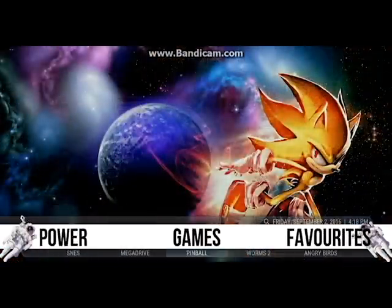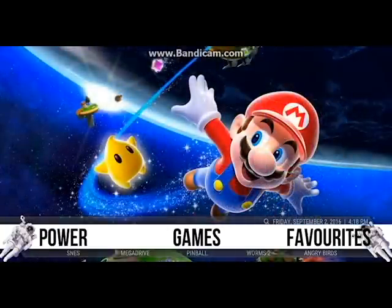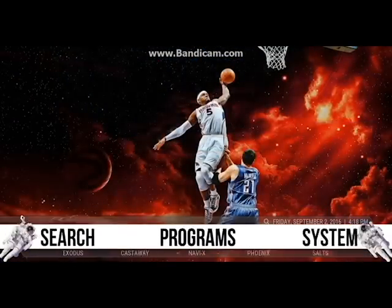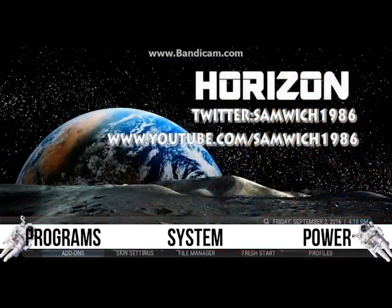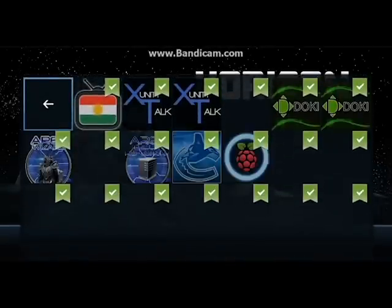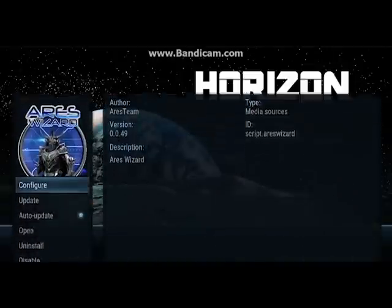Now at the minute, if you click these things nothing will happen as you haven't got the games installed yet. So the next thing you'll want to do is go across to System, go down to Add-ons, and click My Add-ons.